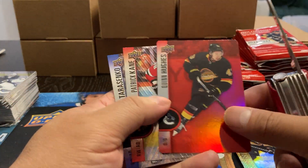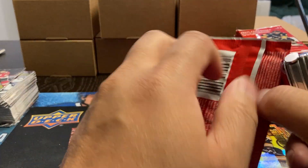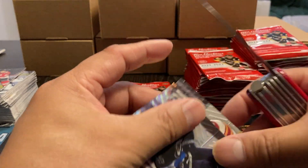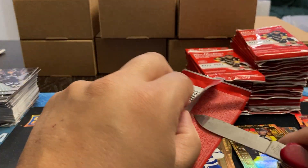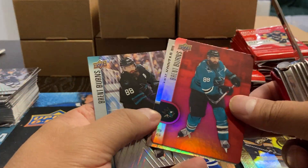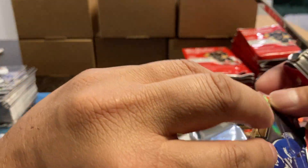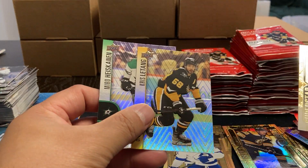Quinn Hughes die cut. Patrick Tane. Vladimir Tarasenko. In Motion — Jonathan Drouin. It's only the second one we've gotten so far. Scheifele and Lindholm. Now we've got a Brent Burns die cut. Kopitar Burns. Seems like whoever the insert card is, you can get their base card afterwards. Austin Matthews, then Letang, Heiskanen.